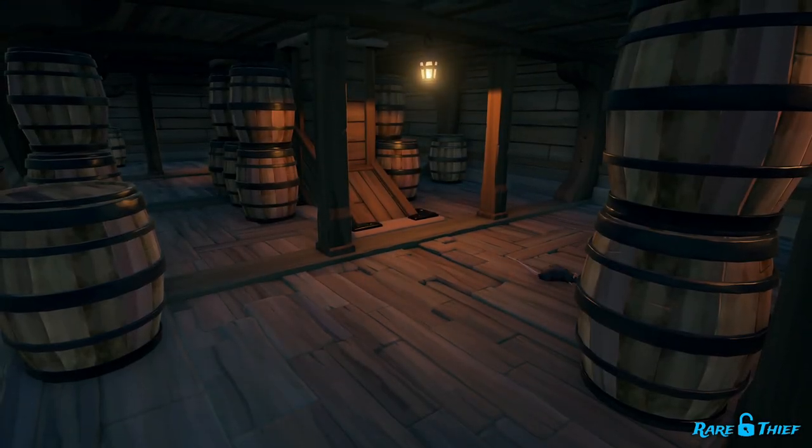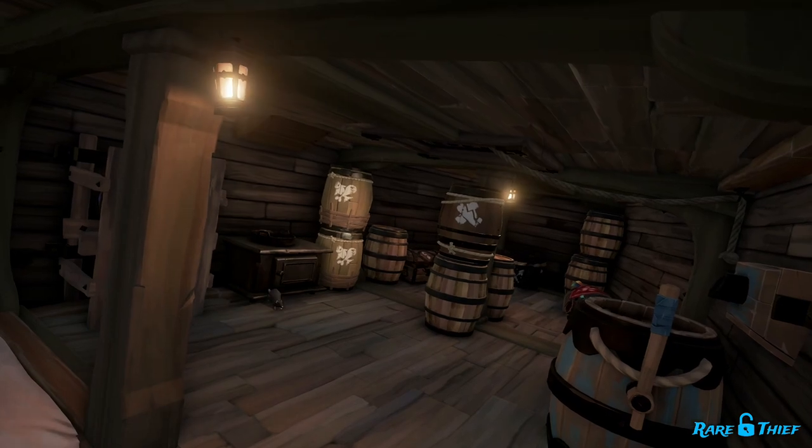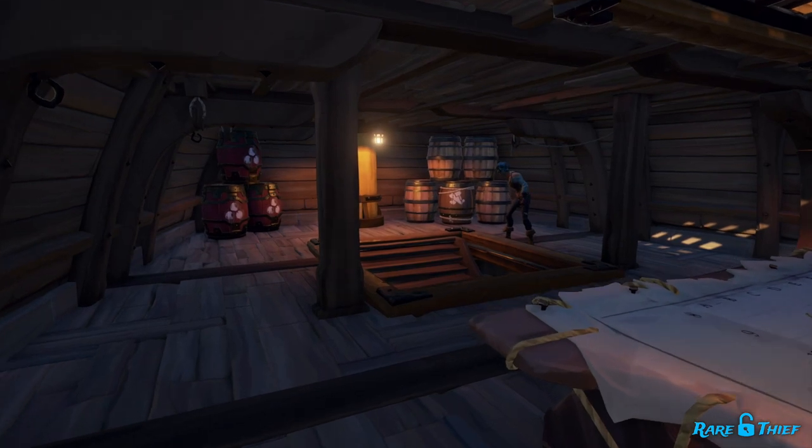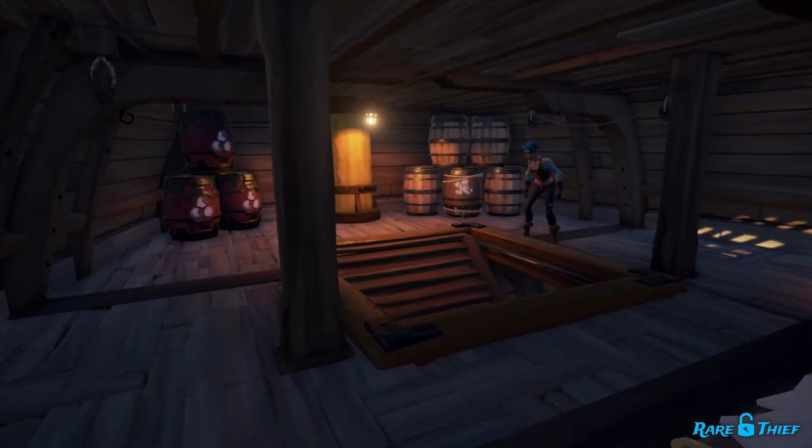You will now randomly see rats on the bottom deck of your ship as they scurry between hiding spots. Rats not only add more life and another level of immersion to your sailing experience, but they also provide helpful information that could save your ship.